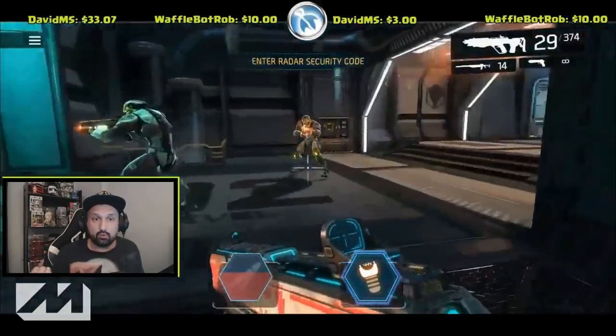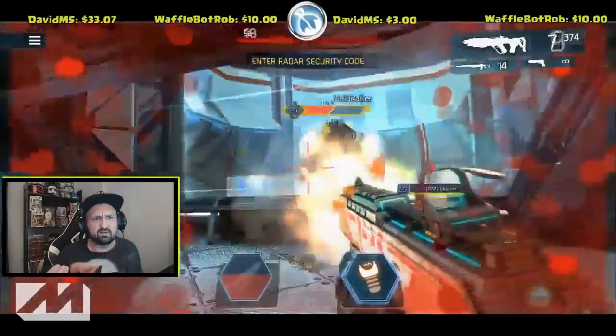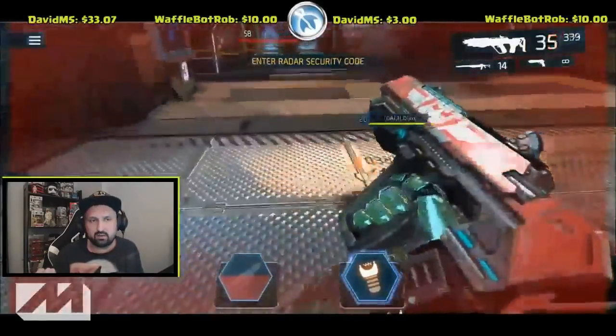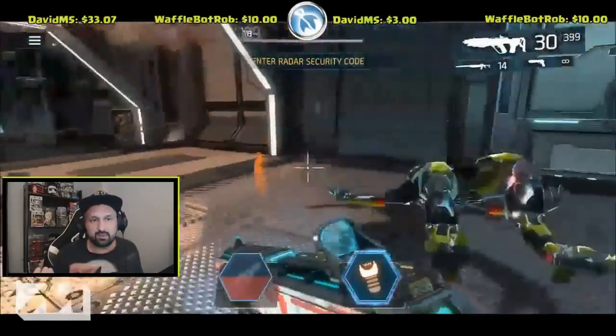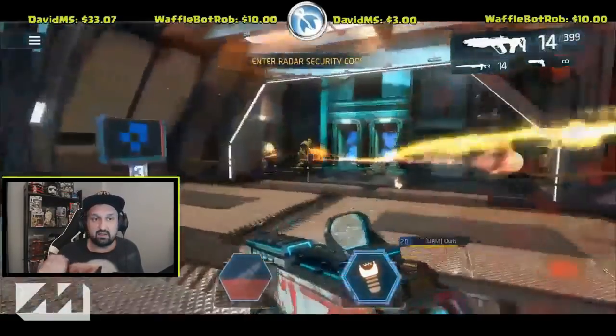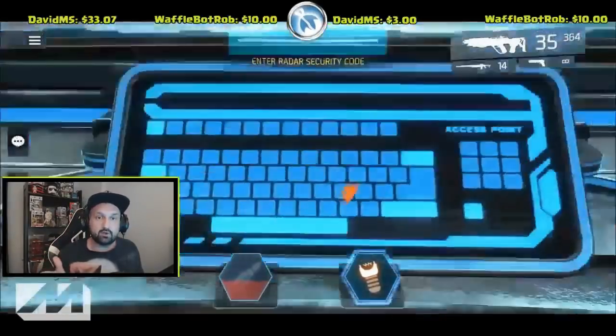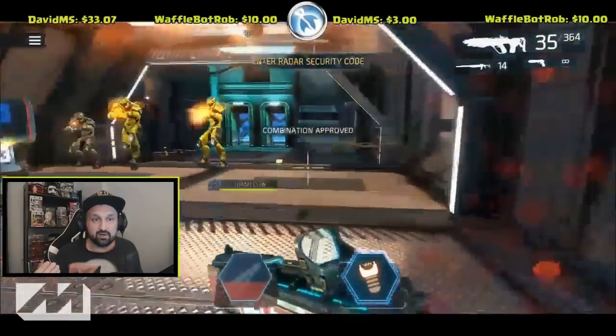My teammate is responsible for changing codes four and two. While he's doing that I will get ready to activate the console. Be careful — there's a lot of things that can kill you here, but it doesn't matter if you die; your team will revive you, it just wastes a bit of time. As soon as my teammate is done changing codes four and two, he calls it to me, I tap the console, and we're done. All that's left is the boss fight.